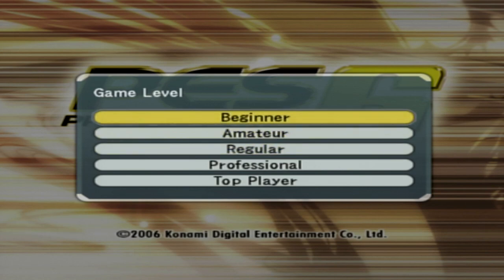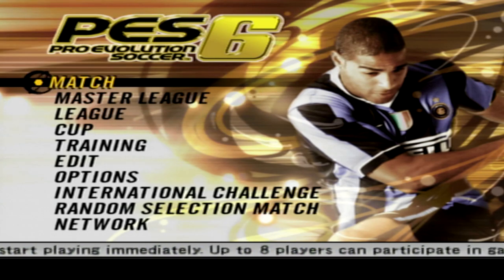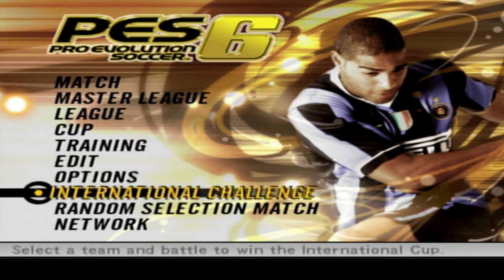Let's press the start button. So we've got game level — I'm not going to go top player or anything like that, never played the game before. Professional is probably even too hard, so we'll just do regular today to kick things off. This is another iconic menu. Even if you've never played PES 6, you still know this menu. And Adriano there is the player in the Inter kit — so overpowered in this game, I need to find his stats first.